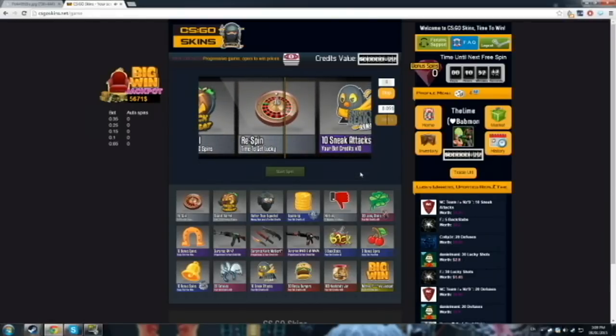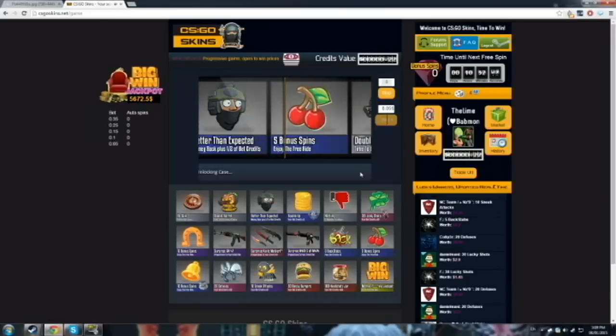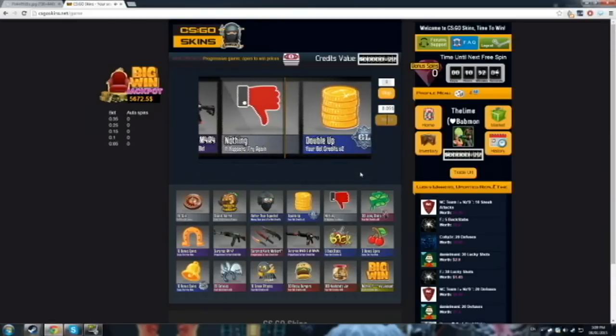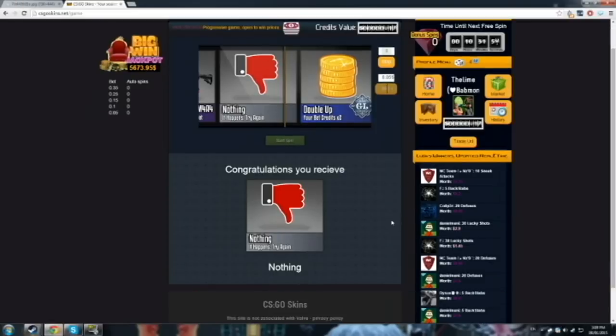Respin, and then it'll automatically spin again. You gotta be careful not to click too fast or double click because the site is kinda buggy right now. Remember, it just launched beta like a few days ago. I really like it so far though. Nothing again. I'm just gonna use these credits just to show because like I said, it's nothing most of the time. But the winnings are big usually when you do win — there's up to a hundred times what your bet. And I've seen that in the feed a couple times already.